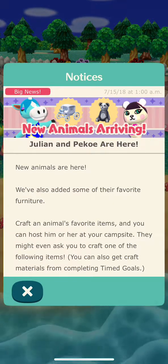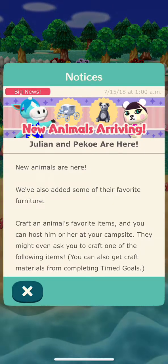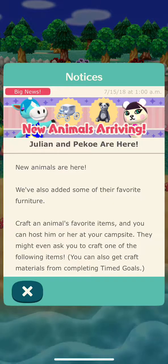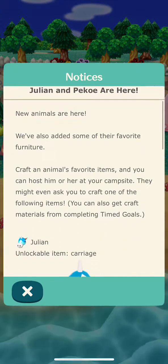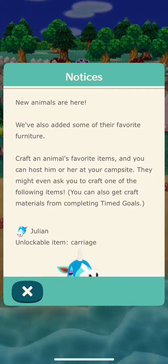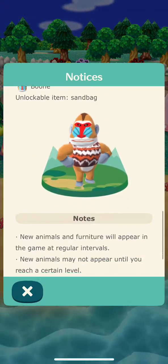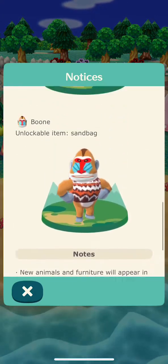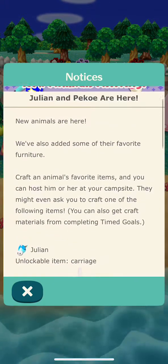I haven't done this in a while. There are new animals in here, and we also have some of their favorite furniture. Crafted animals with their favorite items. Julian is on lock, Pico, and Boone. This is so awesome.